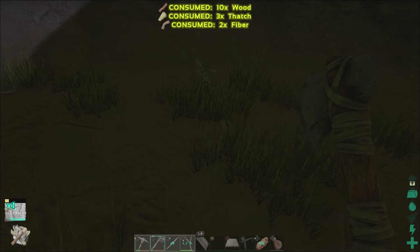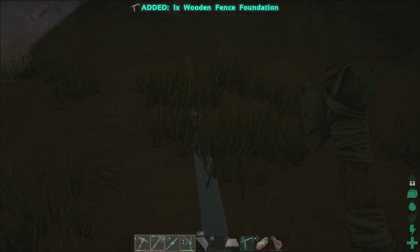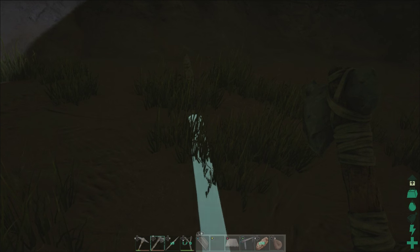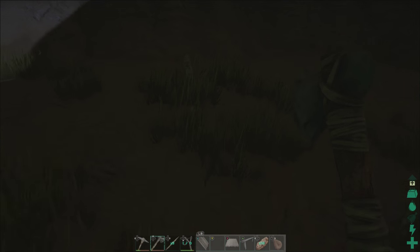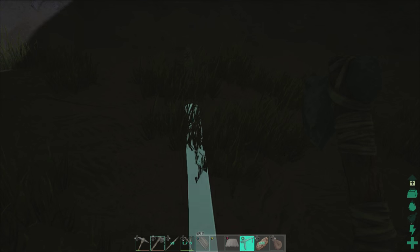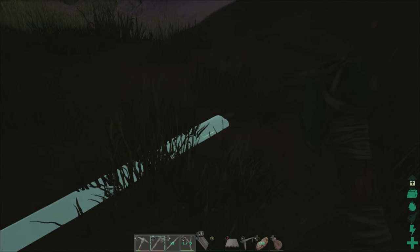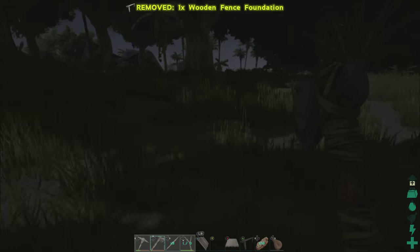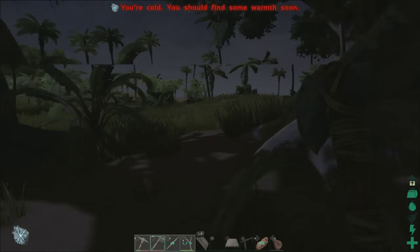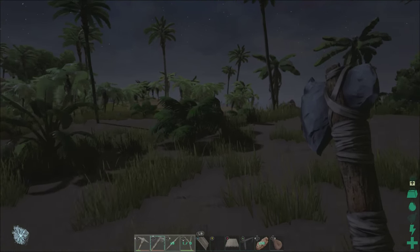Maybe I should craft up a whole bunch of them — ten wood, three... that's hardly anything. Why aren't you getting placed? Oh, it is dark now. I'm standing on it — that's why it's not getting placed. There we go. It is dark. I'm gonna craft some of these up and then we'll get back together here real quick, fast, soon, and in a hurry.